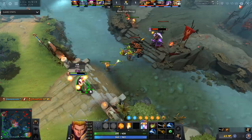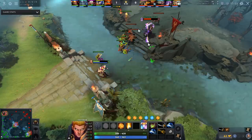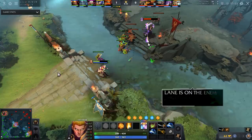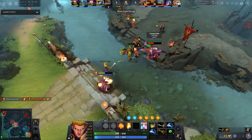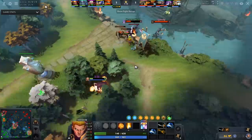After you miss the CS waves on the hill, what do you do as a mid laner? Every single time without exception — you pull the wave back. There are very specific matchups where you can leave it, like Monkey King against a melee hero, but otherwise pull it back. He doesn't do that here, gives this guy a free deny, and now the Void Spirit is level two before him and can pressure very hard.